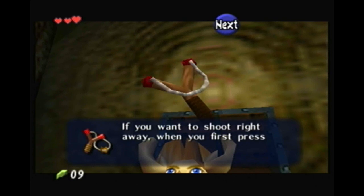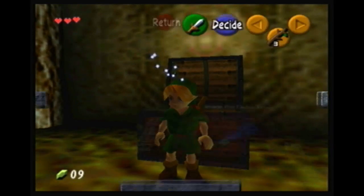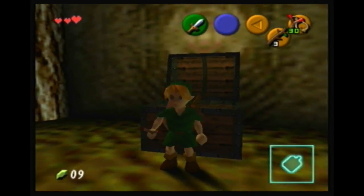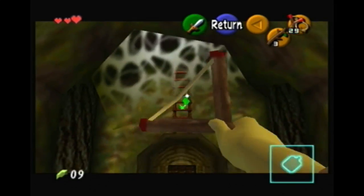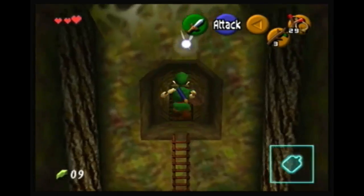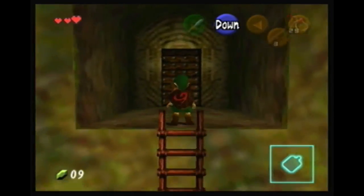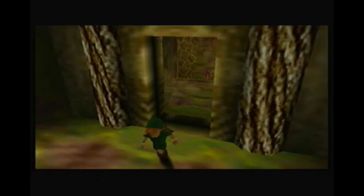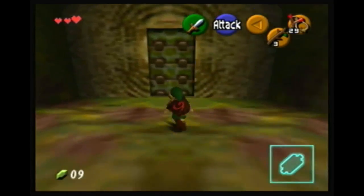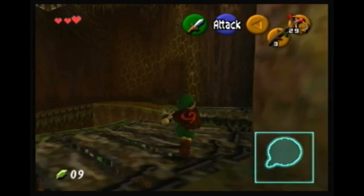We're gonna equip the slingshot real quick. There's a little area to the right of where we were just aiming - see right there, it just has a heart in it, no big deal. I thought it was something cool because the first time I played this game I kind of sucked at it. The second time I went through it with someone and neither of us said anything about it, but it was just a heart.